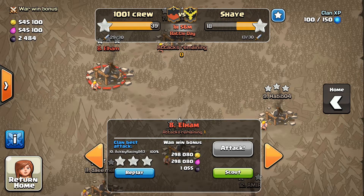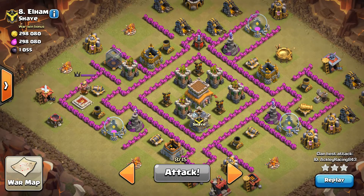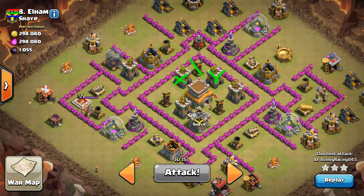We're gonna show off Ackley — this was his first ever attempt, and a lot of success with this. It's a great base for it too. It's very obvious that you don't want to use dragons on this base; there's nothing but archer towers and air defenses in the core.